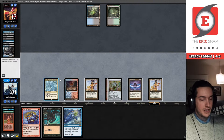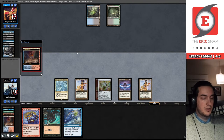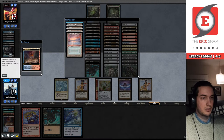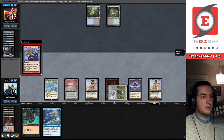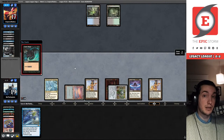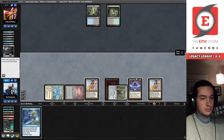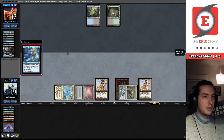They probably don't like it, but it probably doesn't matter because they have interaction. Force of Will pitching a Baleful Strix — 75 people watching, that's awesome! We're going to be flashing back this Echo of Eons. Survey says... oh, it resolved! I'm excited about that. I'm less excited about our hand though. We're going to play out some things to play around discard spells, but we will have to pass the turn. We have a ton of Lion's Eye Diamonds next turn though.